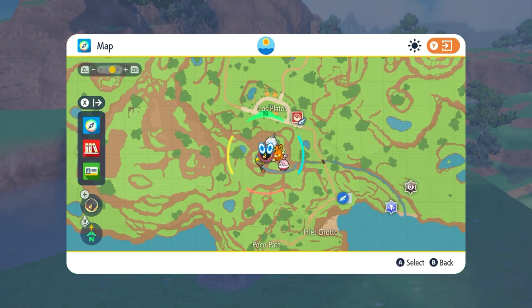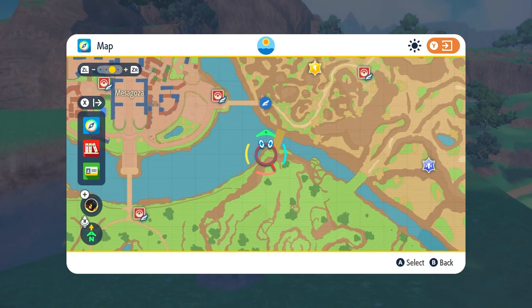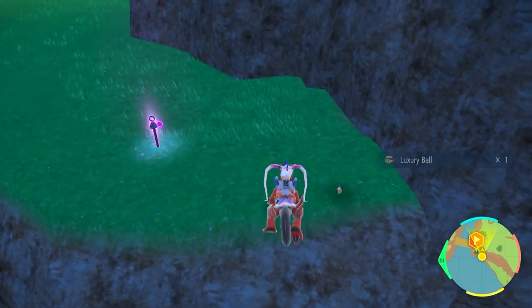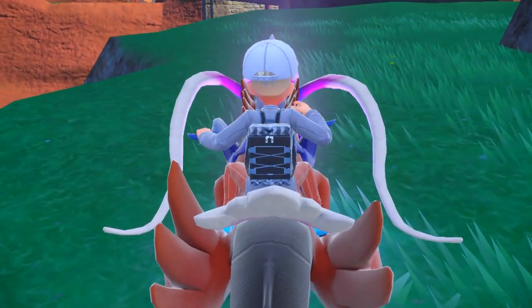The next stake from this location is going to be all the way up and to the right, basically to the right of Mesa Gosa by this giant bridge over here. When you get here there is a Gimmighoul here — there's a Gimmighoul everywhere to be honest — and this is where you find the stake.